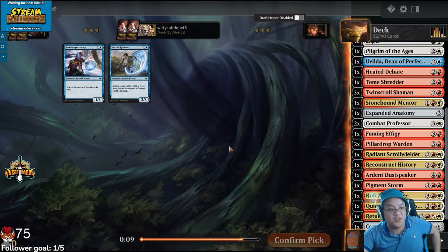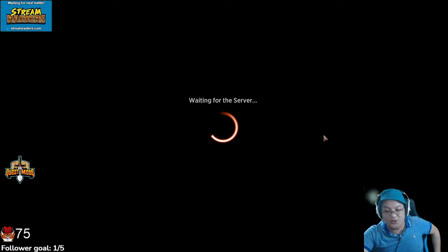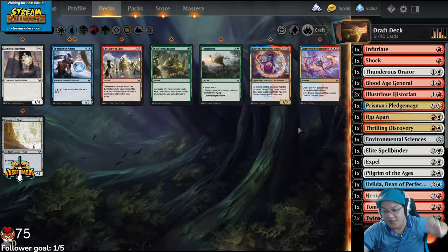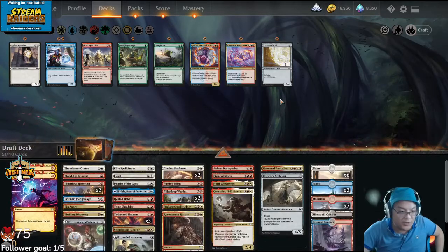I don't have any way of giving the Dust Speaker Evasion, which kind of sucks. The Pass Caller is in a wheel, which is kind of rough. Offer you Ghostforge pack four is pretty disgusting, actually. Twin would have been better. You would take a fourth Twin. I don't have a lot of Pump Spells.